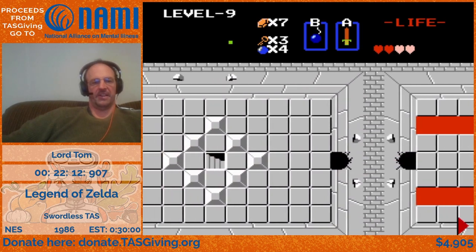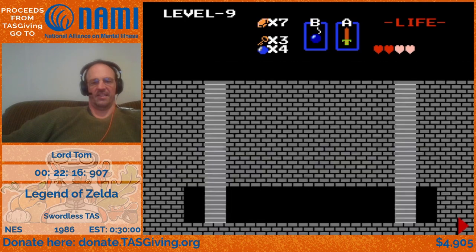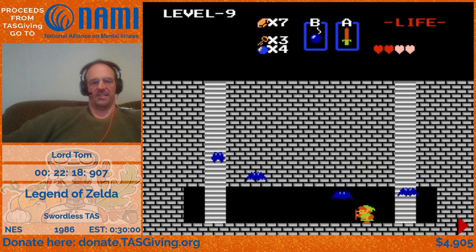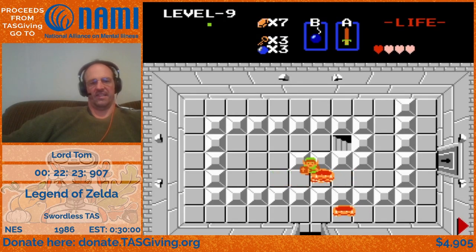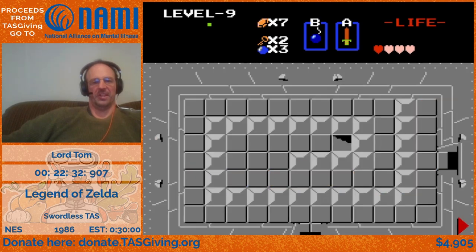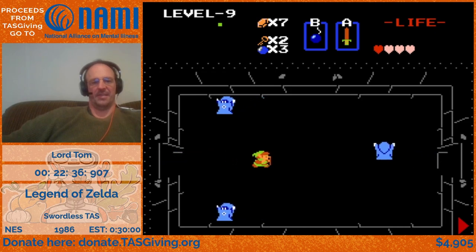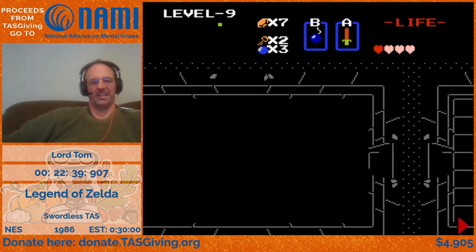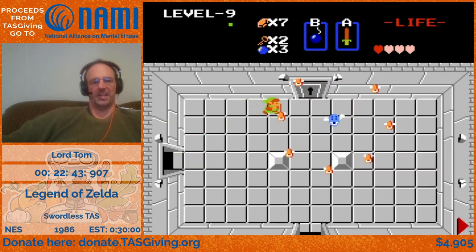Getting another key there. This room is actually rather hideous because you really need to manipulate those Like-Likes out of your way, and if they don't want to get out of your way there's not really an easy, non-time-consuming way to go around them.